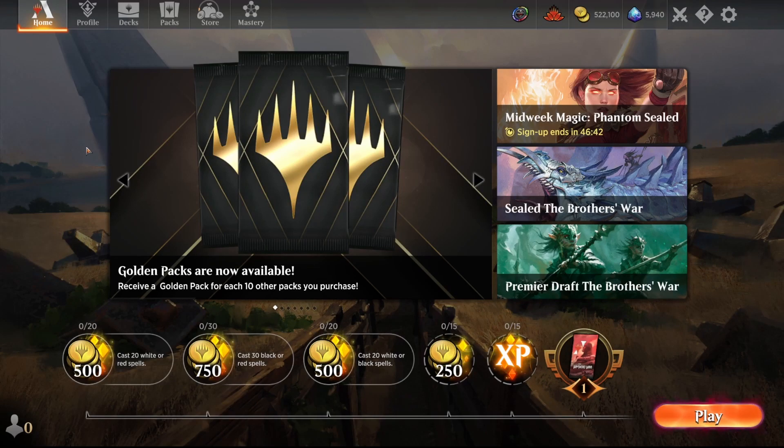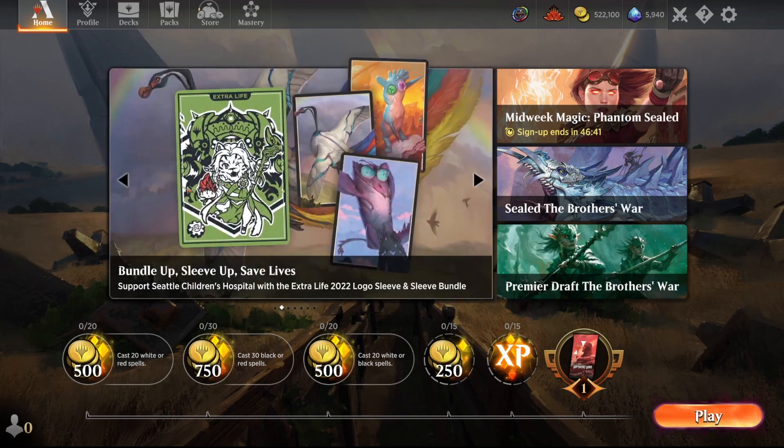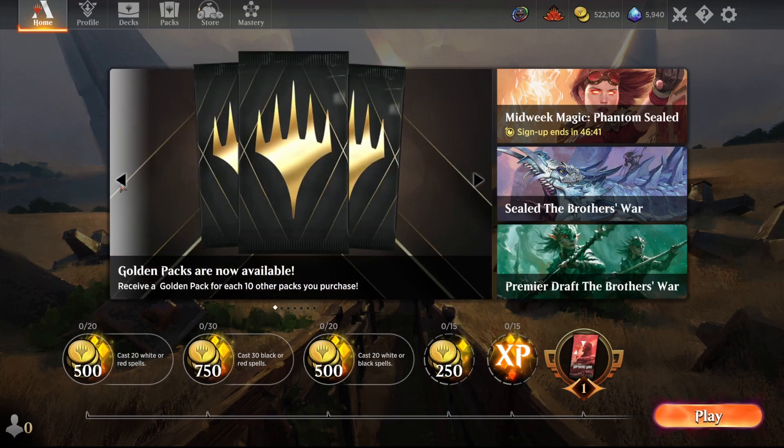You clicked this video because you wanted to know how to make your gold go further in Brothers' War standard. Here it is — these golden packs. Basically, a golden pack is six or seven rares or mythics, at least two of which are going to be from Brothers' War, and they're duplicate protected. When you buy 10 regular Brothers' War packs, you get a golden pack for free.